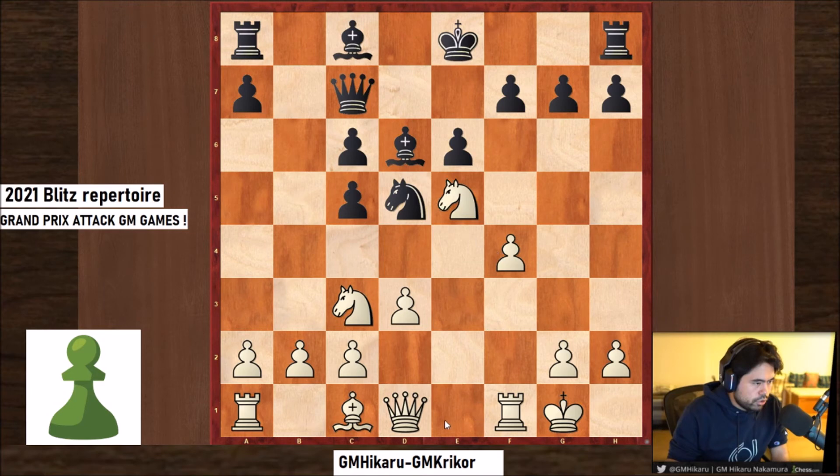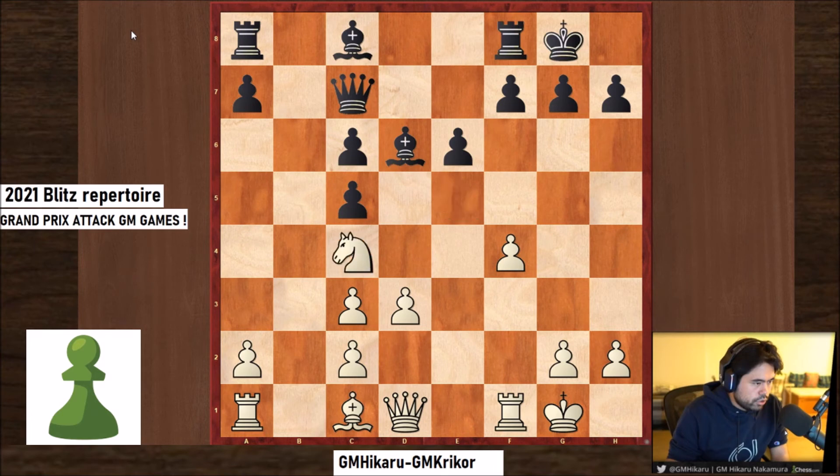This is very strong. Knight h5 could be coming and Black cannot take here because then you would have a lot of pressure on f5, queen f3, followed by bishop somewhere, rook ae1, and you have a winning attack. It's very important — Hikaru gave up the bishop pair. However, these pawns are damaged and can be targets, and Black has nowhere to open up for his bishop.